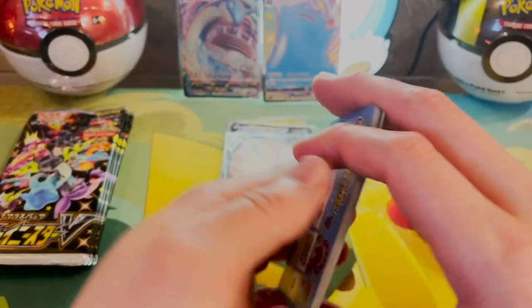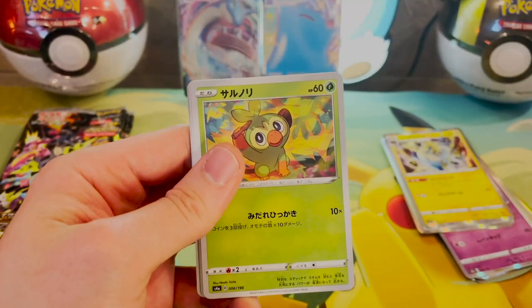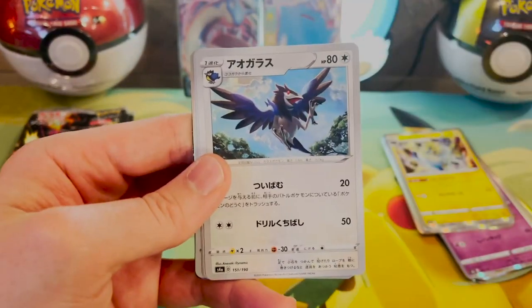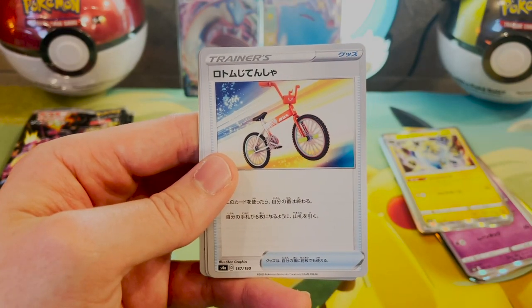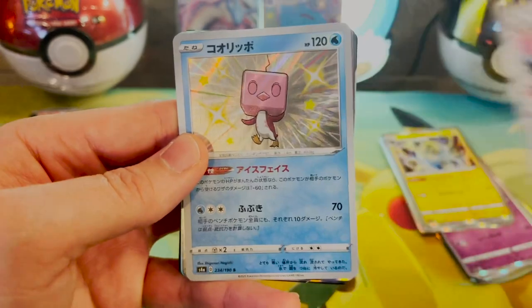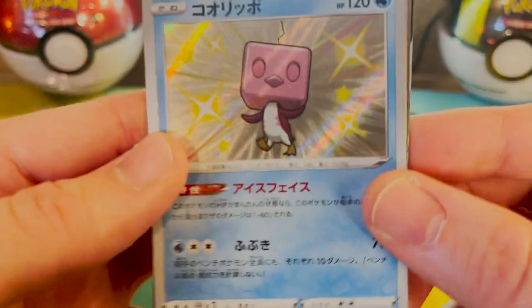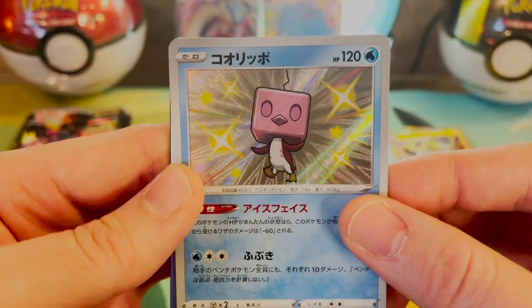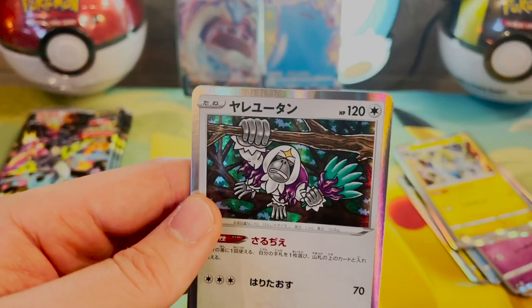Keep on going, we still got like four more packs left. Hopefully Charizard's in here. Grookey, Corviknight. I don't know, we're going to see. A Mancino. A Shiny SQ — nice! That's a cool card. Look at him, hang out over here, I'll sleeve you up in a second.